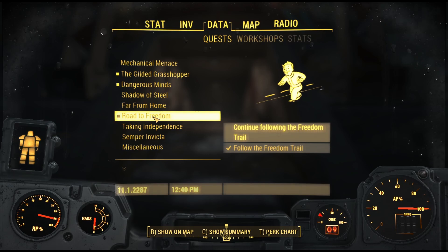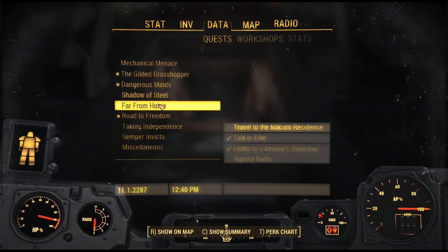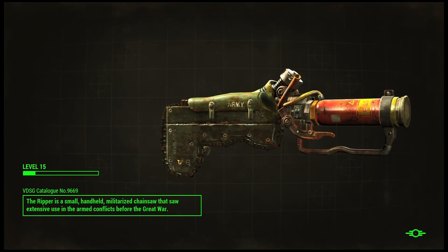The biggest thing we're trying to do is the Dangerous Minds quest, where we go and talk to Dr. Amari, but we've got a couple of things we need to visit along the way. So we're going to walk outside and start figuring out where we're going.